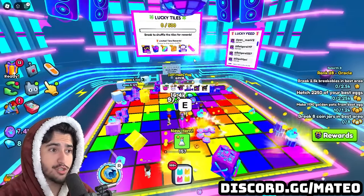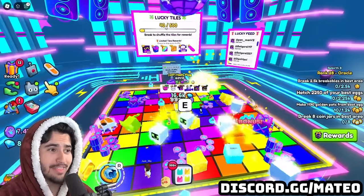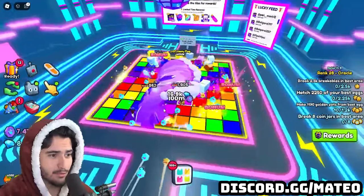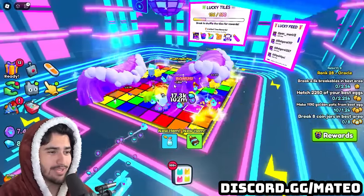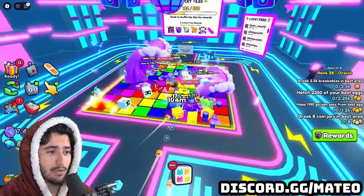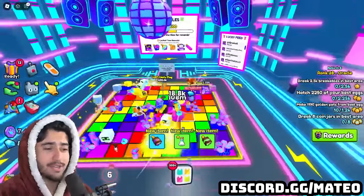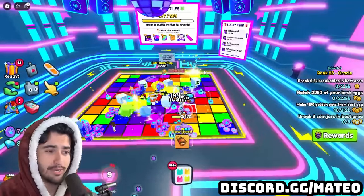The tsunami ultimate is charged up. Just make sure you're using the ultimate after the timer is done so that the breakables you're breaking do count. When I use this ultimate, you'll see a massive wave that comes through and destroys absolutely all the breakables in front of it — this is why it's the best ultimate for this mission. This isn't even the fully upgraded tsunami, so I definitely suggest buying one and upgrading it fully. It's very good for events that require you to destroy breakables.